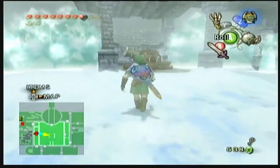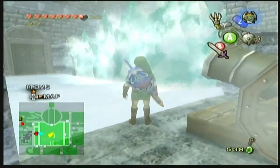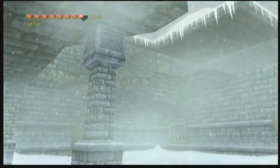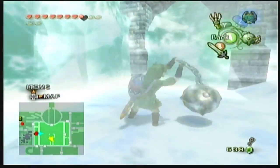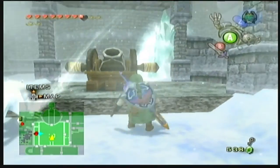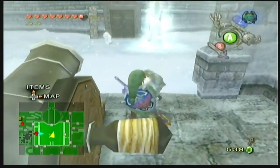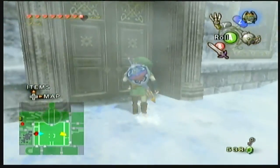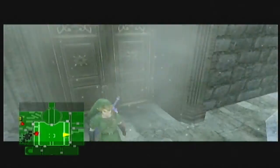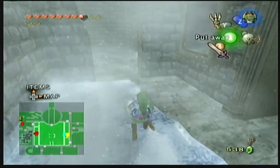I need to clear a path so I can get the cannonballs across. Can I even aim it up there? No. There's a cannon up there — it's right above us. So I have to get up. Getting lost in this place. These wolfos are terrible — their accuracy is pathetic. It almost makes you wish the wolfos of Ocarina were in this game instead, because then I could get rid of them faster.